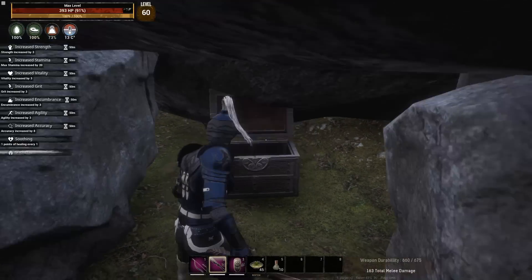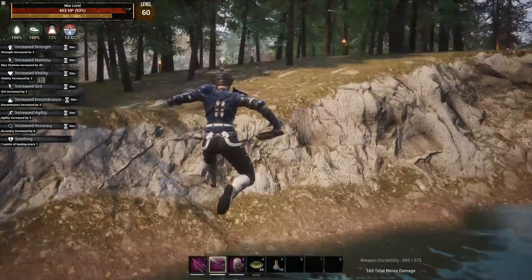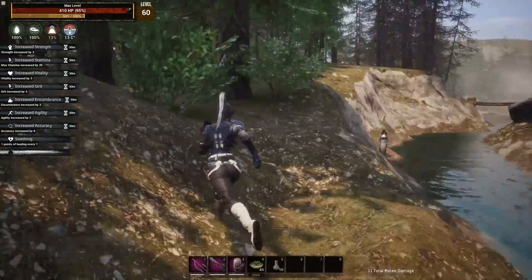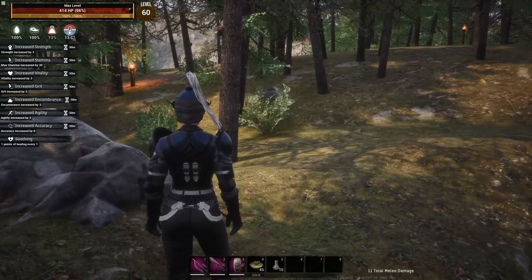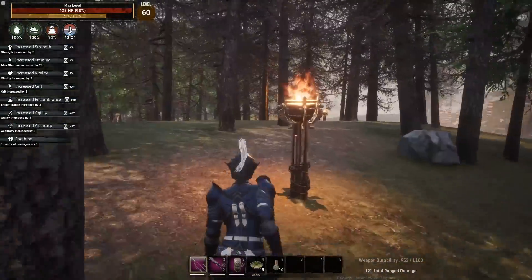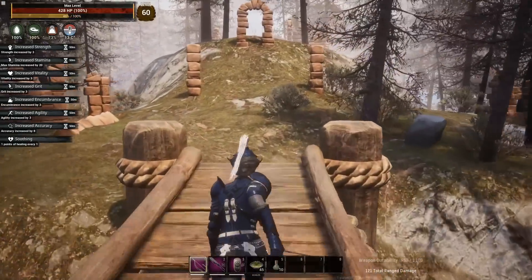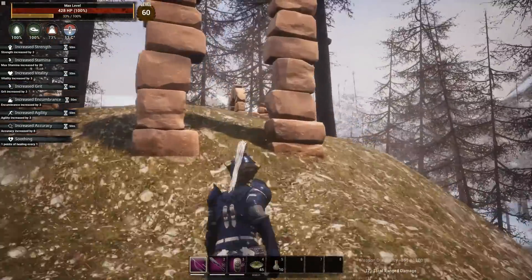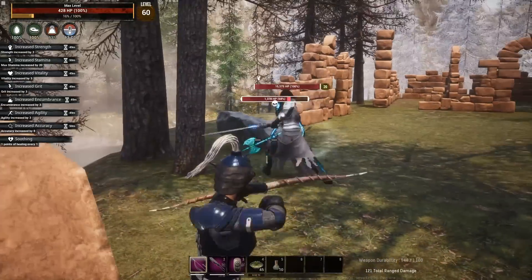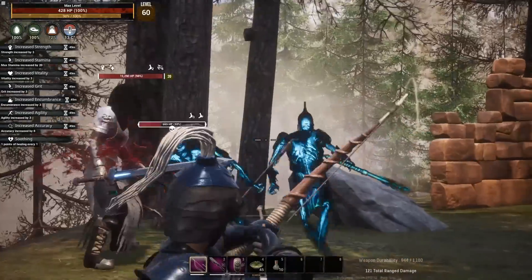From here you can see a bridge leading to another chunk of the dungeon. Keep in mind you cannot climb anywhere inside this dungeon. We follow the lights around to the bridge, then find some undead. There's a mini-boss right there — we try to cripple him but the thrall just gets in on it and handles it. A second one appears so we back the thrall up a bit to manage them.